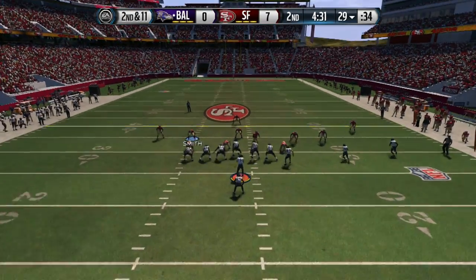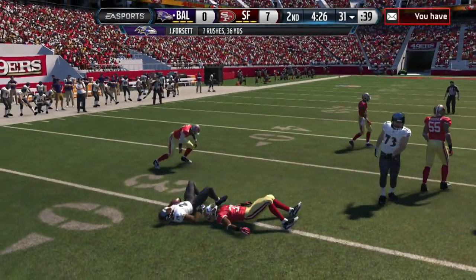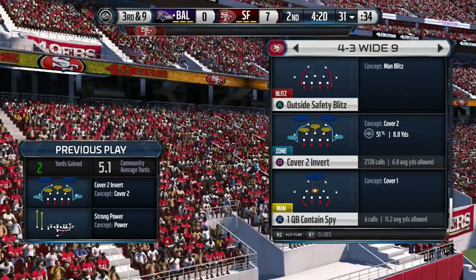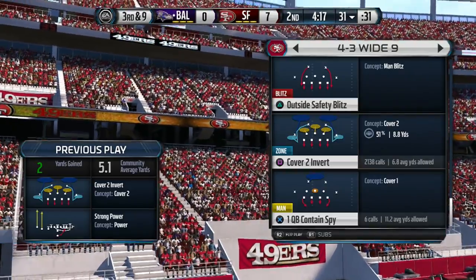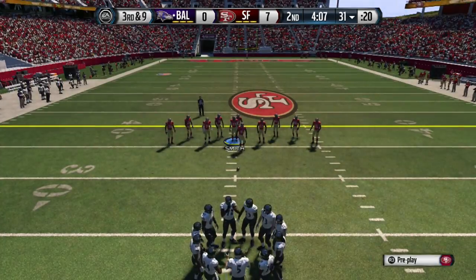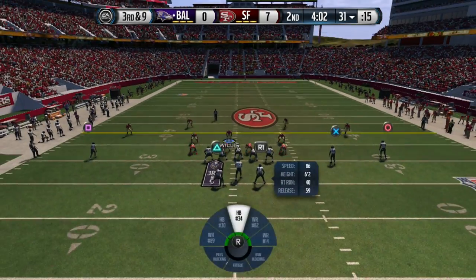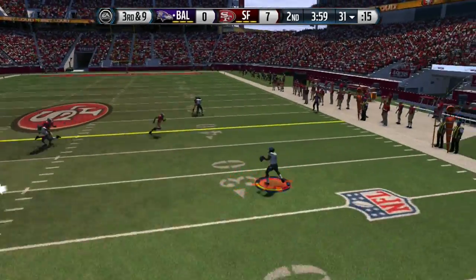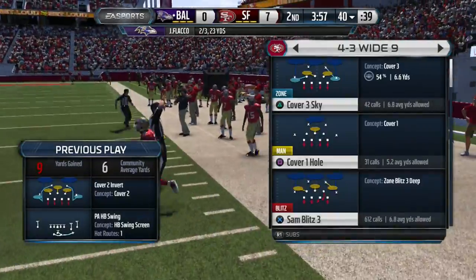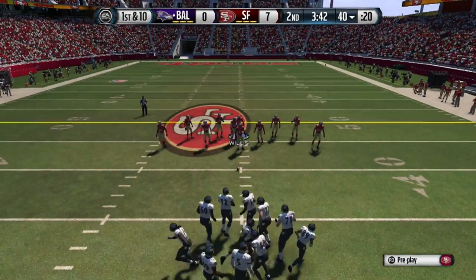I'm sending the blitz on the right and using the defensive assist button to get perfect angles to tackle the running back. It's third and nine — gotta expect the pass. I think he's coming out in Ace Twins formation, but nope, he comes out in a different one. Gotta be careful with screens. He runs a motion route — I hate this route — gets a speed burst to the outside and gets the first down against my Cover 2 Invert.